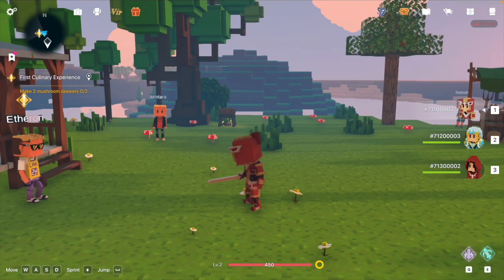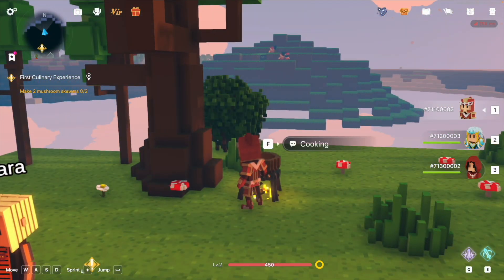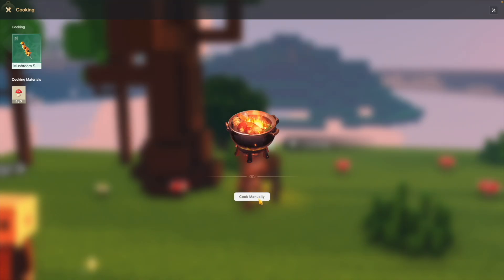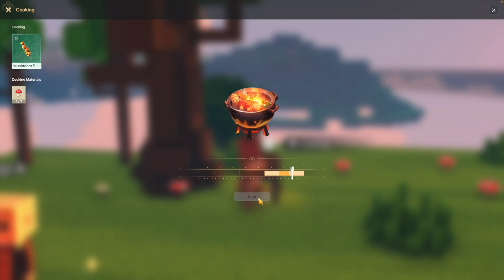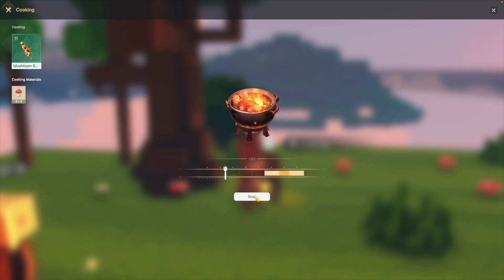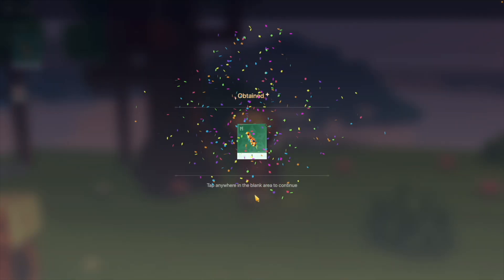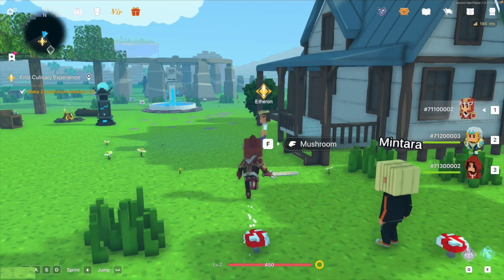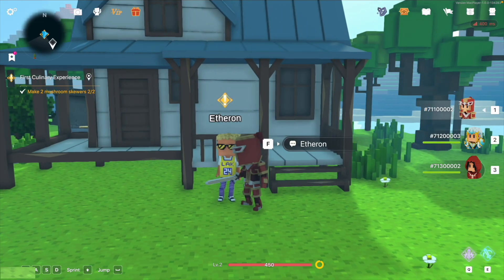Task 3: make mushroom skewers. First, find the pot and press F to start cooking. Find the mushroom skewer and click the card to see the required materials. Click cook manually. Cooking precision is crucial — when the fork reaches the DP Alon sign, it means the best heat level. Click to stop to make the fork stay in the DP Alon sign for optimal heat to maximize the ingredients. After making the mushroom skewers, go to the NPC to submit the task.